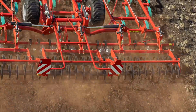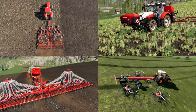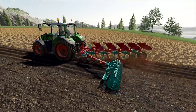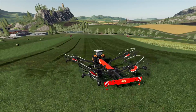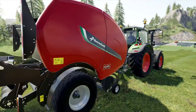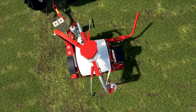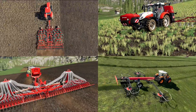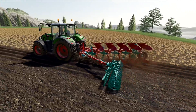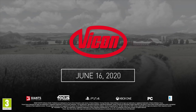This DLC is compatible with the Giants Windows version of Farming Simulator 19, the Steam and Epic Game Store versions, and the Mac OS X Giants and Mac App Store versions. You will need update 1.6 or higher to use this DLC. A pre-order link for PC and Mac players will be in the description. The Kverneland Vicon Equipment Pack is the second of three DLCs planned for FS19 in 2020, following the Borg DLC available since March 10th, 2020.